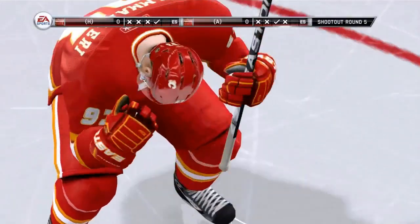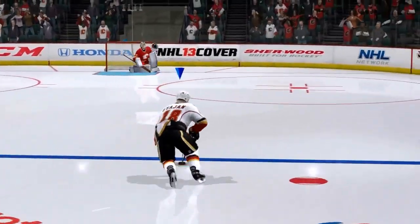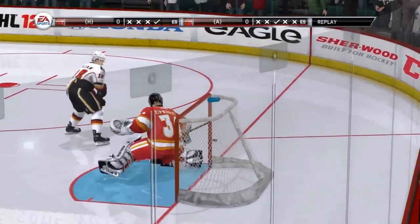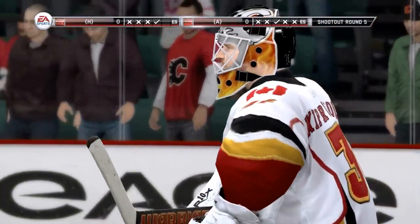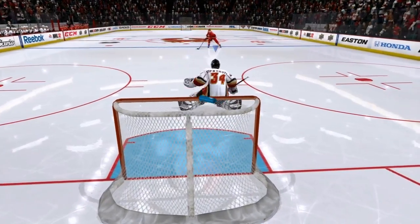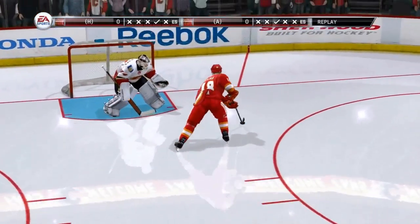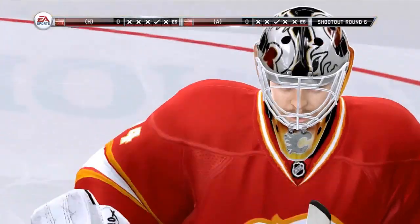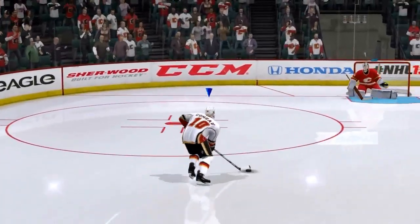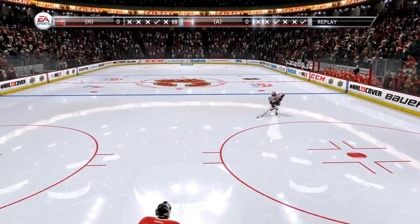The skating looks solid, but I wonder how gap control is going to work with defensemen. I think they'll need to give defensemen a little more backward speed. I play hockey myself and I can skate backwards almost as fast as forwards skate — obviously they have more momentum, and it's all about gap control and turning — but from what I've seen in these presentations, the defenseman just doesn't look fast enough.